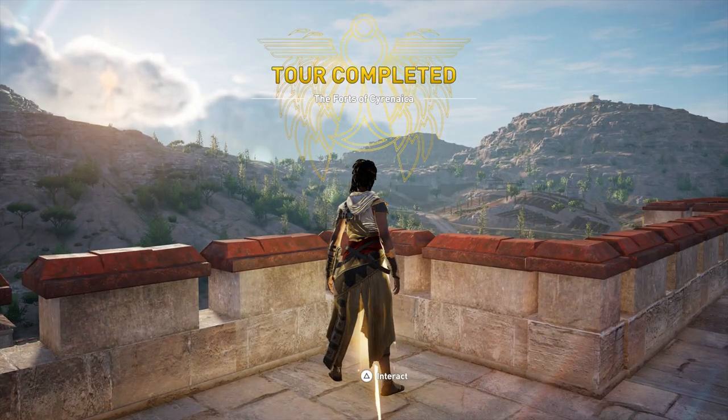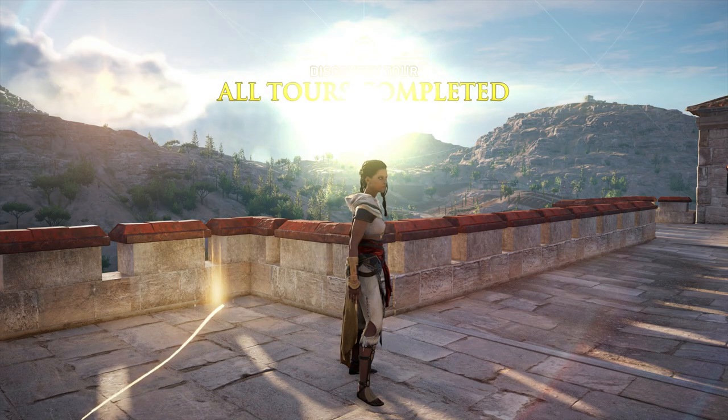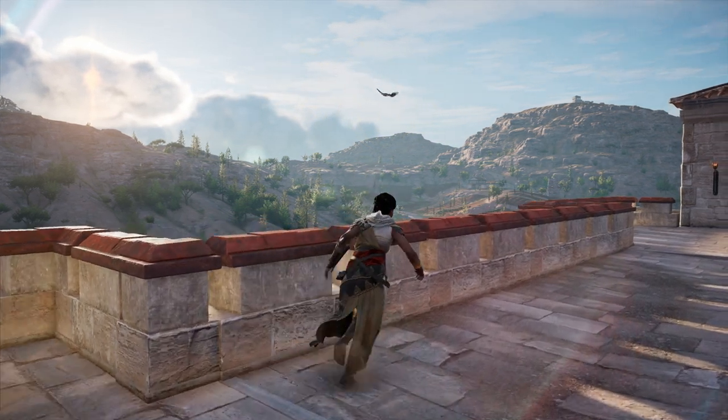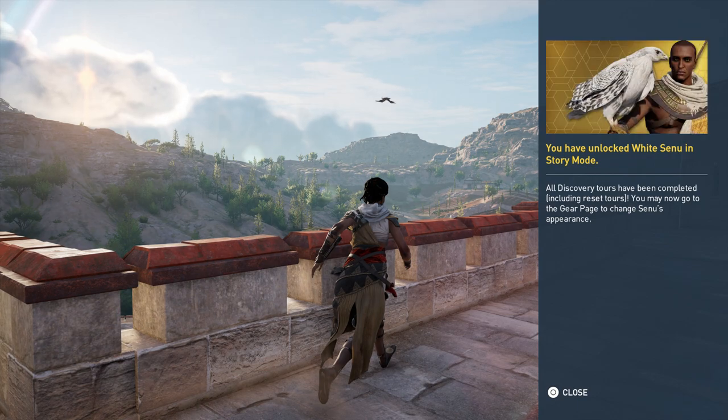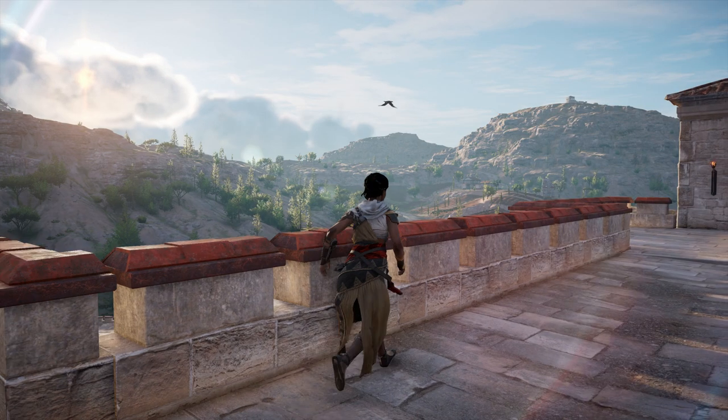Tour completed. And Discovery Tour — all tours completed. We did it! And look at that, Senu flying through that message just at the right time, so perfect. You have unlocked White Senu in story mode. All discovery tours have been completed, including reset tours. You must now go to the gear page to change Senu's appearance. Sweet — White Senu!